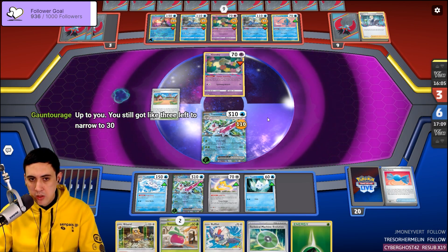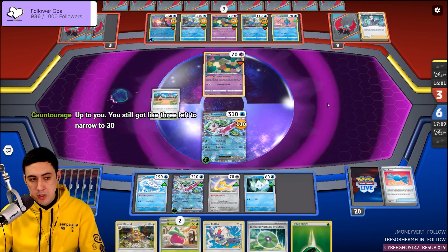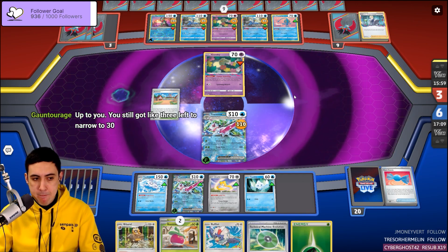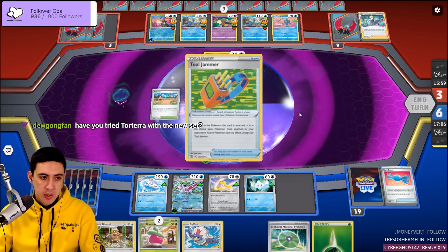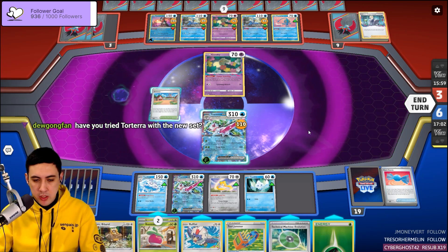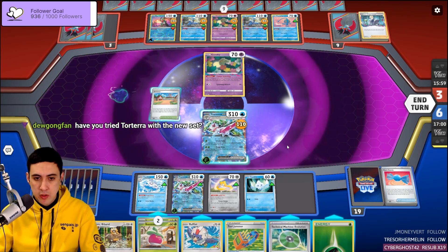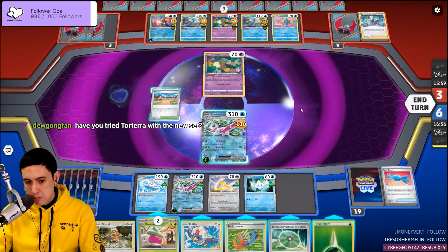I think Lost Zone Roaring Moon is a little easier for us to deal with. Have I tried Torterra with the new set? No, I haven't — let's put some time into it, maybe tonight.